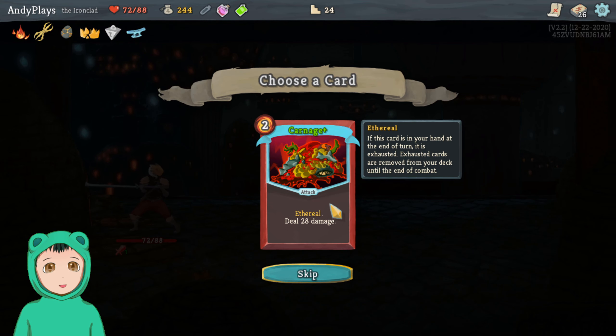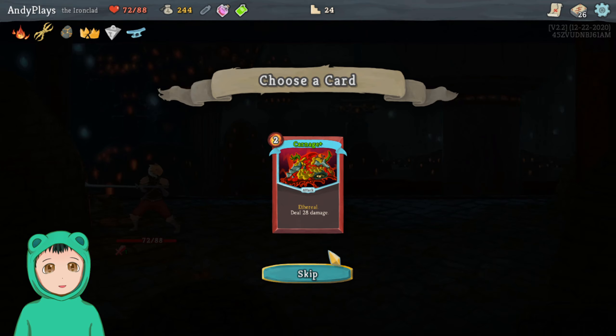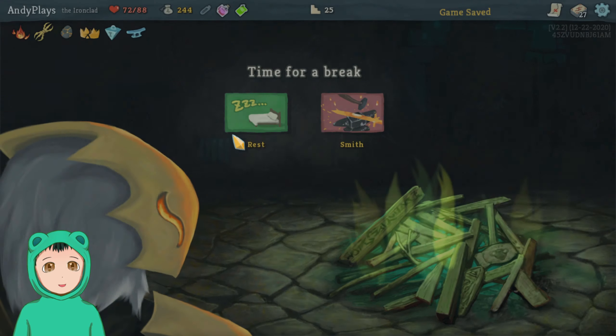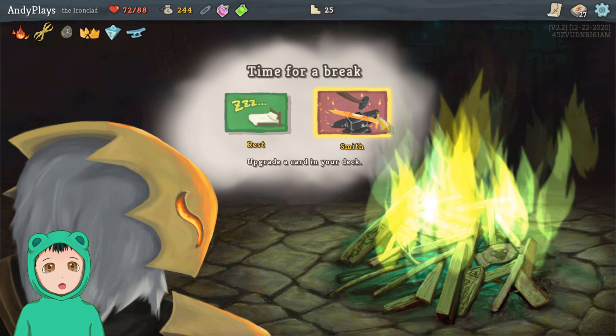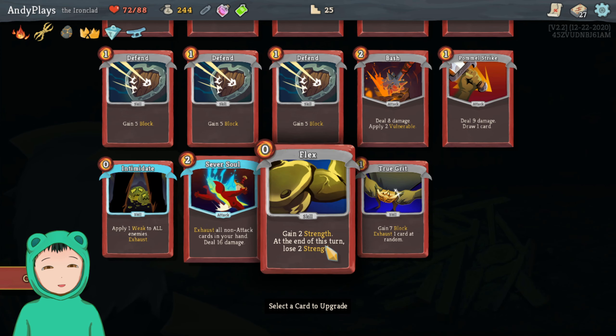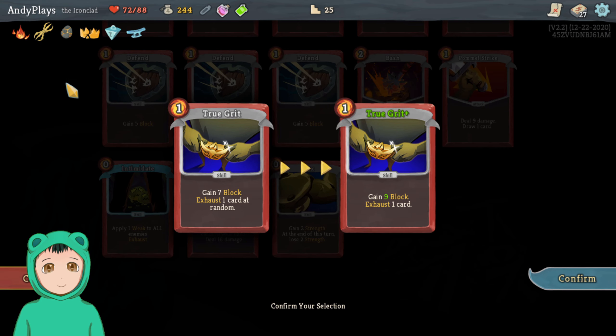At the start of your second turn gain fourteen block until next turn. I've got Carnage Plus — ethereal. Neat, I'll take it. And then we can either rest or we only have 72 health — we'll just upgrade.